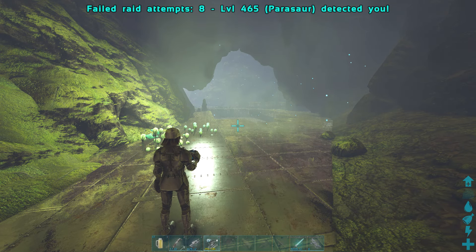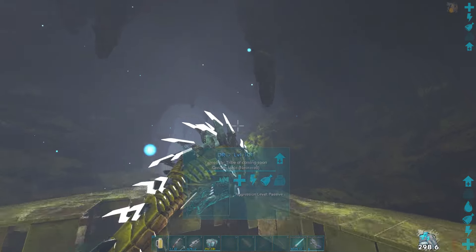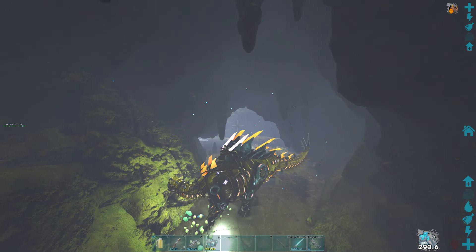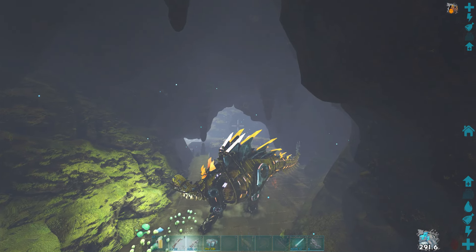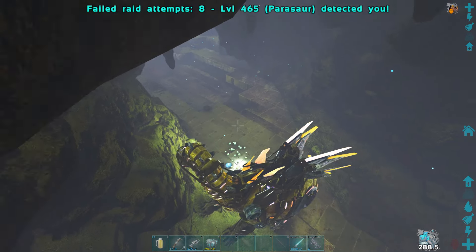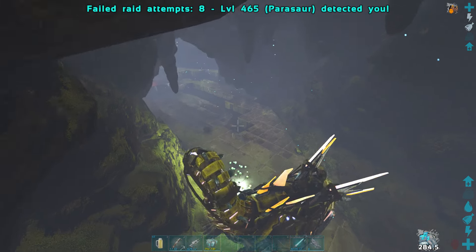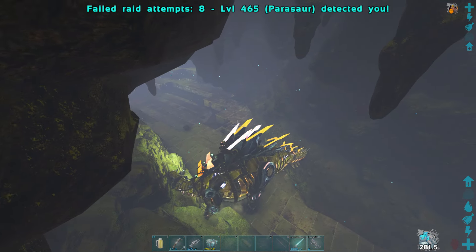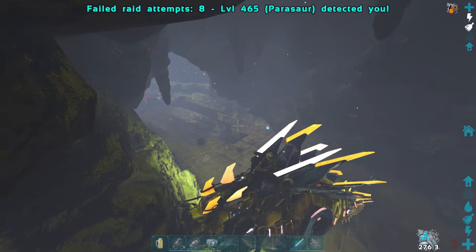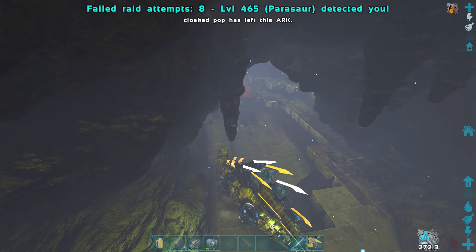Where the hell am I? I just tried to throw the stego out and something's up. Are you breaking stuff? Yeah, over by the wall. I would love to be able to turn this stego around — it won't turn.